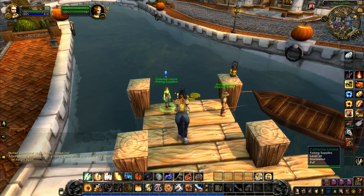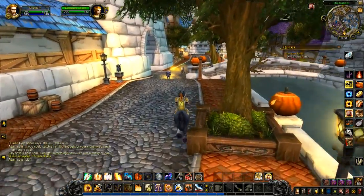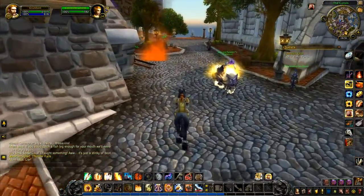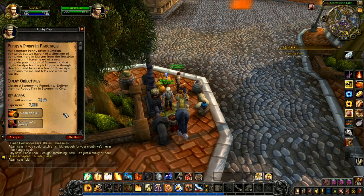First on the list we've got Thunder Falls — we did this before. Just south of Stormwind in Elwynn Forest, we've got to get four violet perch. We've already done this quest once before, just before we went back up to the Eastern Plaguelands. We'll run outside and do that — it takes a minute to run out there but that's fine, we'll do a little bit of fishing up by the falls. And there's also Penny's Pumpkin Pancakes: I need to head north of Stormwind to harvest some ripe pumpkins.